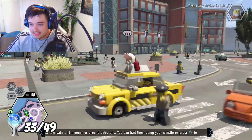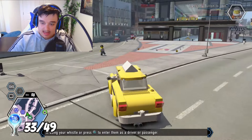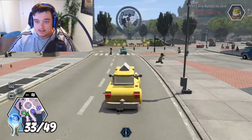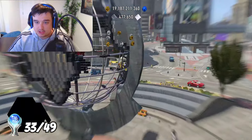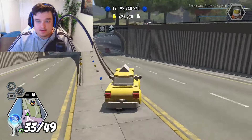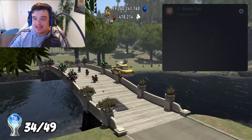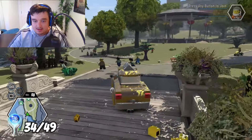For the next trophy, I needed to get in a taxi cab with a passenger and do 10 stunt ramps. A stunt ramp is one of those areas where you go up and it triggers a jump. I needed to do that 10 times with a passenger in the back — and there we go: Wacky Taxi, use 10 stunt ramps in a taxi with a passenger.